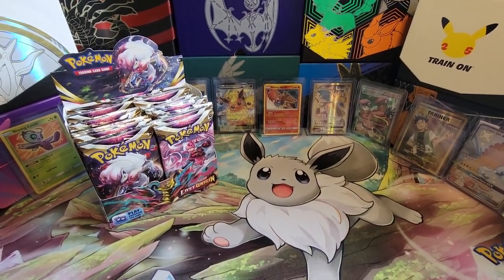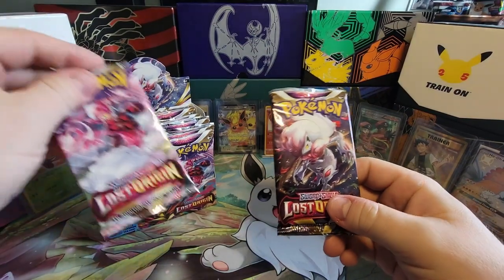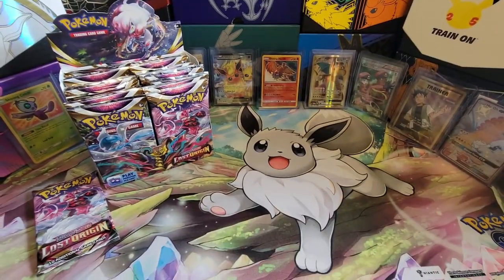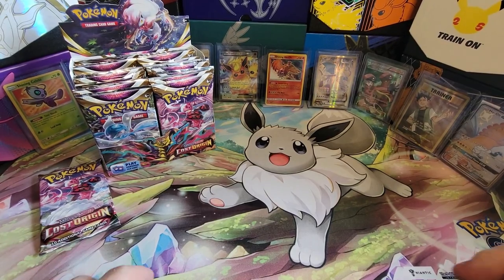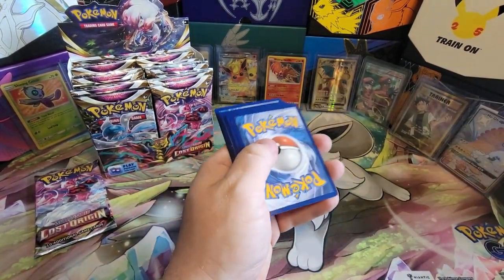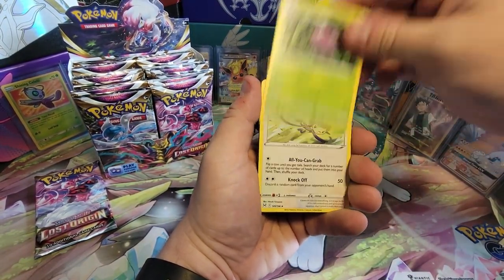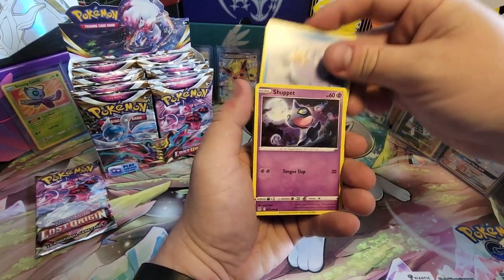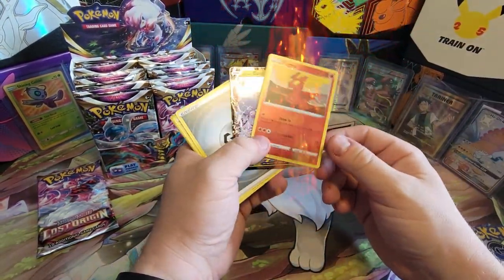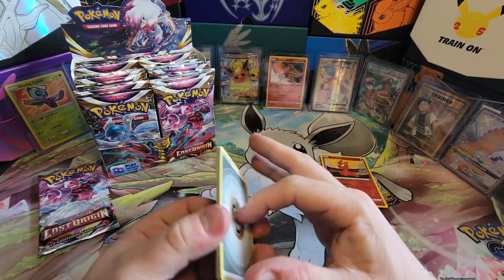Here we go — we are going to start ripping into these. We got 18 on the left, 18 on the right. Steel Energy, Mirage Gate — that's a very useful card at tournament, a lot of people were playing with it. Definitely gave me some troubles; I was playing against a lot of Comfy decks. Looks like we already got something right up. That is Hisuian Gudra and Reverse Slugma — a little bent, but that's okay. I definitely took care of them when I was walking home with them, parking near the venue, had a safe backpack.